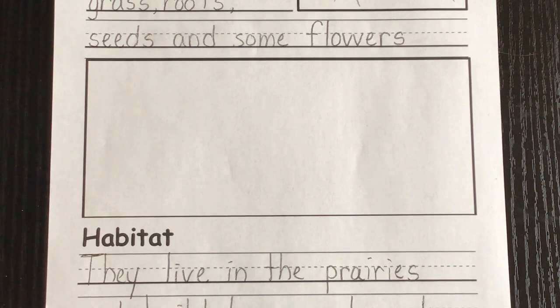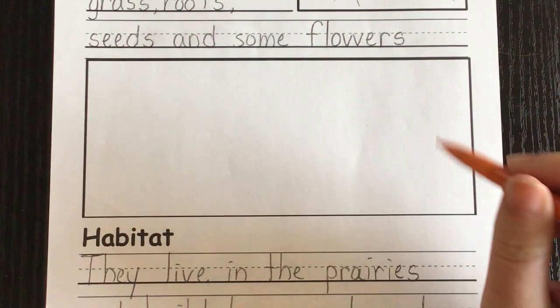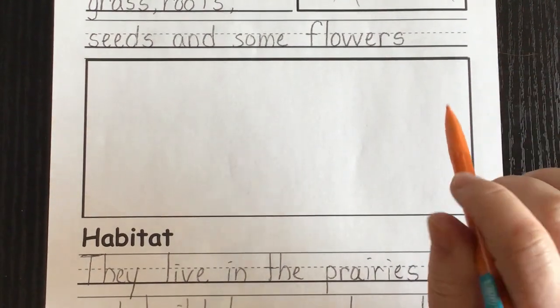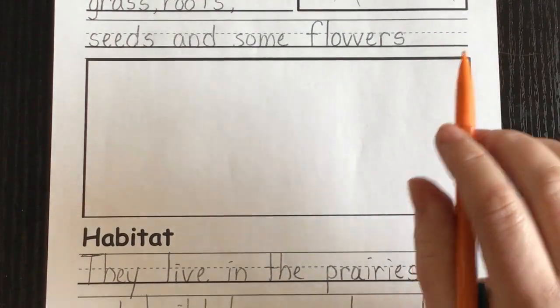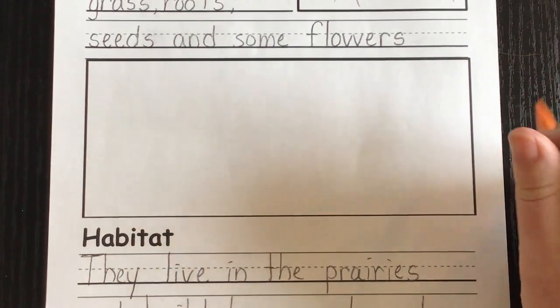Today we're going to draw the prairie dog's habitat, which is in the grasslands known as the prairies. We're going to show their town, which is made up of burrows they create underground. These burrows are full of tunnels and different rooms, each with a purpose — they're called chambers.